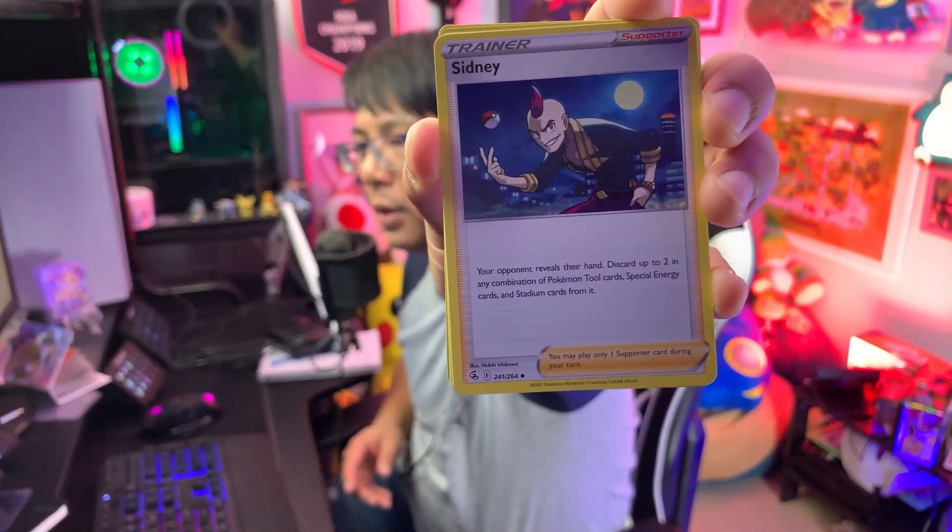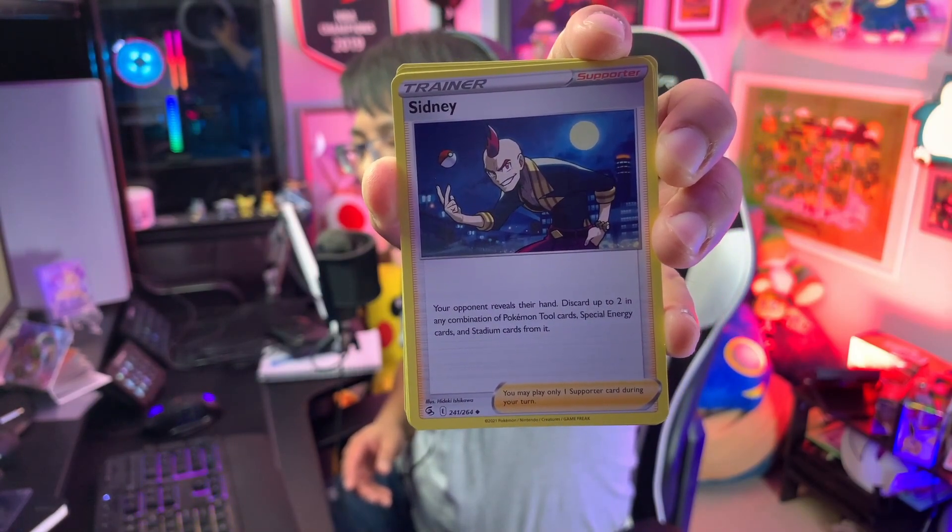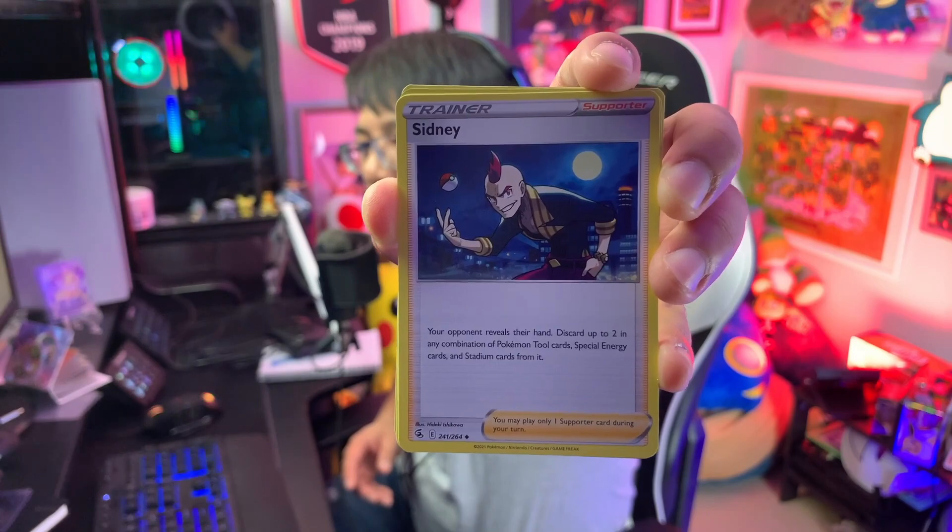We've got Sydney right here — your opponent reveals their hand and you can discard up to any combination of two Pokemon tools, special energy, and stadium cards. This is a pretty annoying card because you definitely want your tools, special energy, and stadiums. But not that many people are running it at least at this point in time.